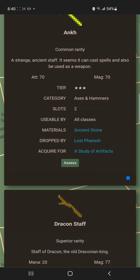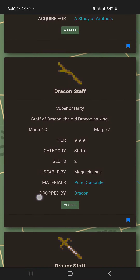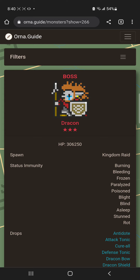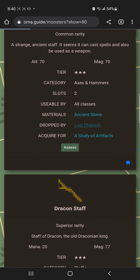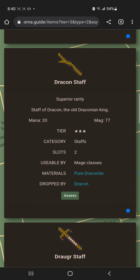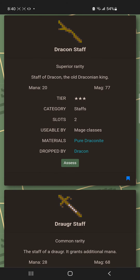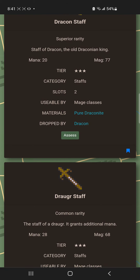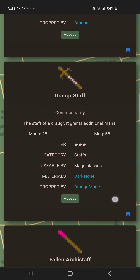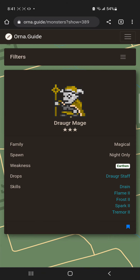You can use the attack button with the Ankh. The other weapon I'm going to recommend is the Dracon Staff, which is from Dracon — another tier 3 boss. I'll click on the Lost Pharaoh so you can see what drops those weapons. I like the Dracon Staff for the additional 20 mana, because your mana pool is very low. There's also a mob weapon found only in dungeons or at night that gives 8 more mana.